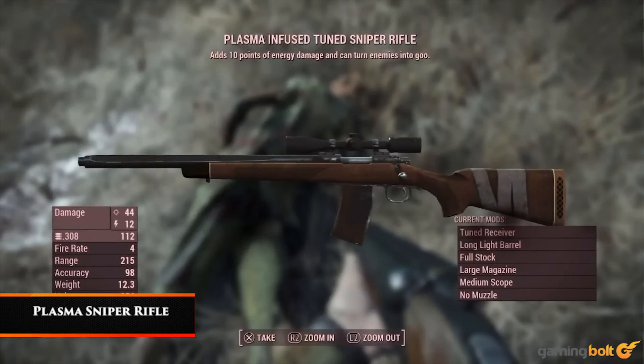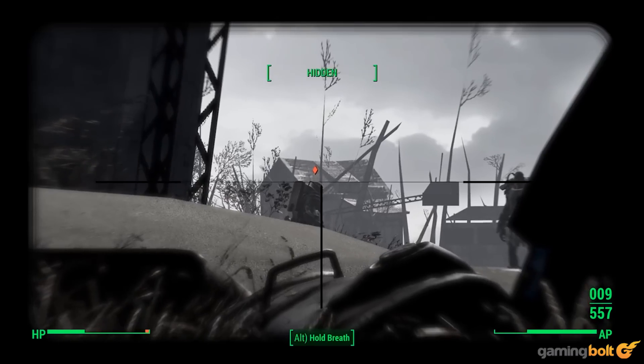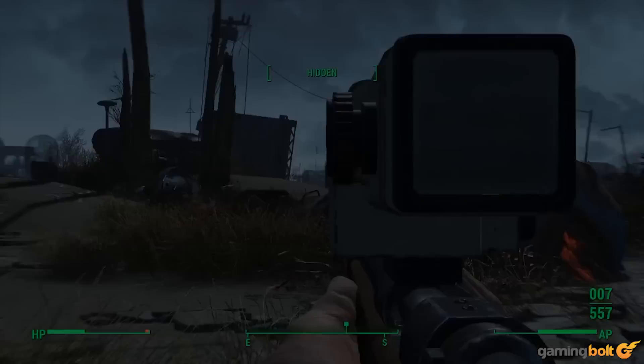Plasma Sniper Rifle. This variation on the plasma weapon is for those who favor accuracy over all else. While it is essentially just a sniper rifle, the addition of plasma makes it seem more exotic and definitely makes brawls more satisfying. Landing a headshot on a super mutant only to have them melt into a pool of goo is a great way to end a gunfight.